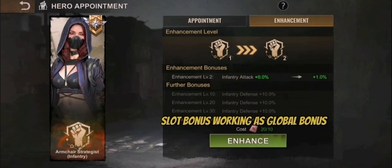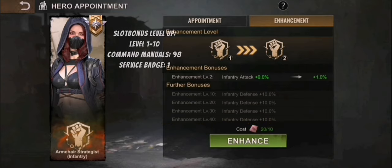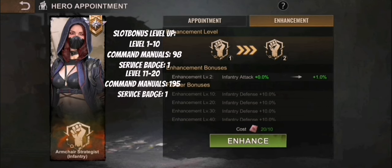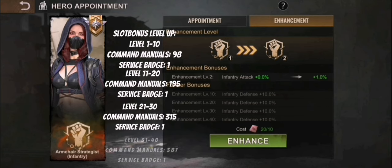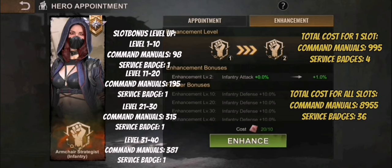You can level that up by using the so-called service manuals. Those you get from flash duels, from rallying infected fights per day, from duty calls — which is a spin event which will come up soon — of course from duels, flash duels, from bundles of course. And yeah, that's it mainly so far.